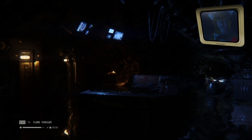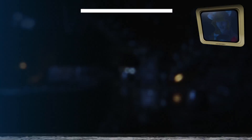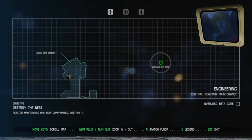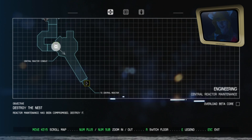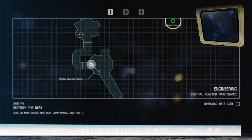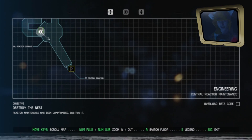Welcome back everybody to Alien Isolation. We currently have to overload Beta Core, which is all the way on the other side of this place. Oh great — Central Reactor, Alpha Core, Conduit. I think we need to go right out here.